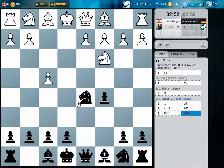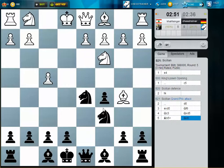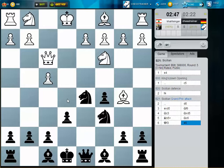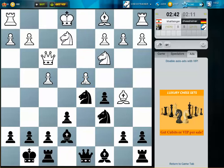In this case we just take back on d5. This all seems to be theory. Let's just simply develop here and get the king off this diagonal — I don't like the king to be there. Now I threaten to take on d4.